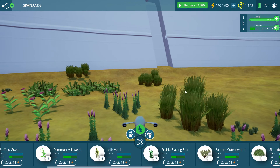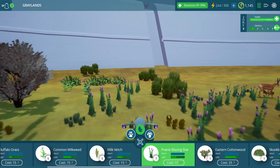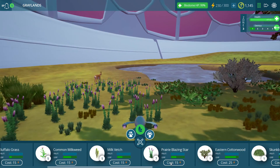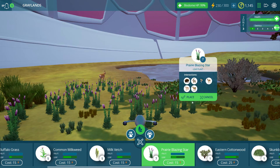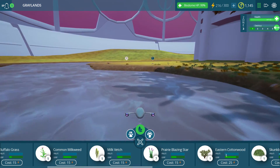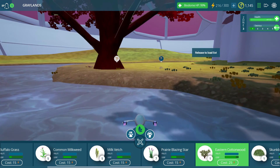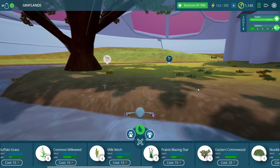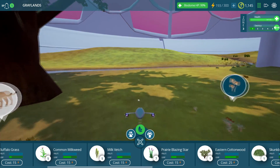A couple of these blazing stars. Because if you remember, we had quite a little blazing star pasture right over here — actually it looks pretty darn cool. There's another one right there. Eastern Cottonwood — I do kind of want to put one right over by this island, right about yonder. There we go, right on the waterfront. Looking great.